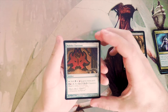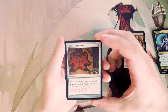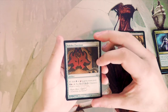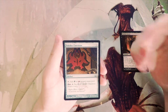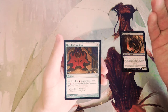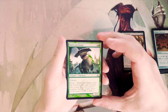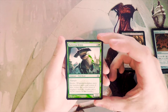Rakdos Clue Stone — three of any color for an artifact. Tap it to add black or red to your mana pool, or pay a black, a red, tap it, sacrifice it, and draw a card. The clue stones are actually great — I really like these — but I'd tend to take them later in the pack when I already know what colors I want to play.